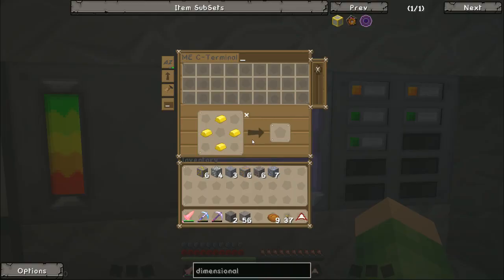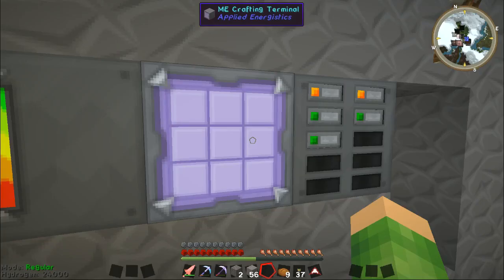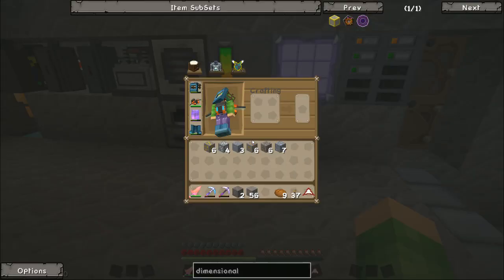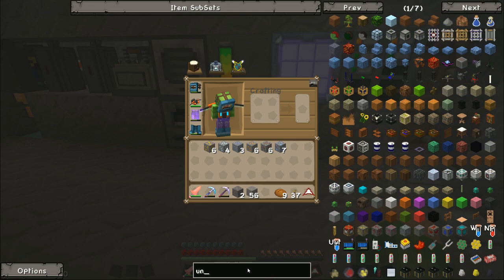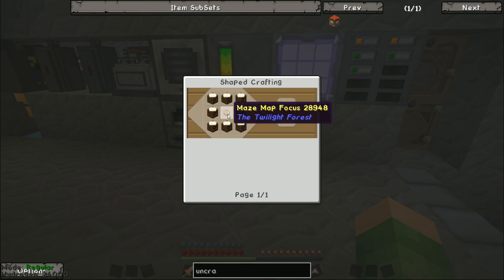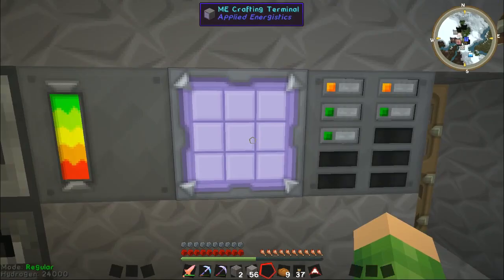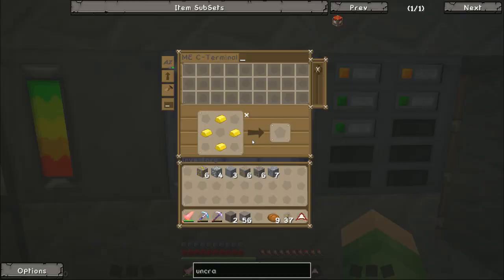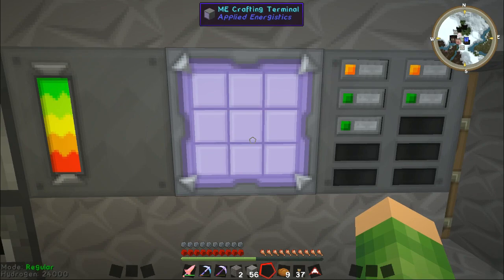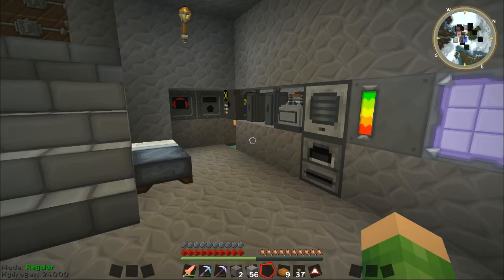With that in mind, what shall we make? We haven't got any diamonds so I can't make any diamond stuff. One thing I want to see — is there an uncrafting table in this? There is! Now you need to go to the Twilight Forest for this. We need a Twilight maze map focus. I can make a load of crafting tables and a maze map focus and we can get an uncrafting table. Because anything we get made out of osmium, things like that — we can then uncraft it and turn it back into its original state. We can put them back into their original form and get diamonds back out of diamond armour or stuff like that.